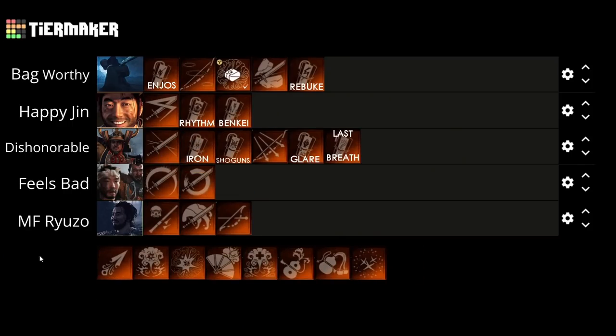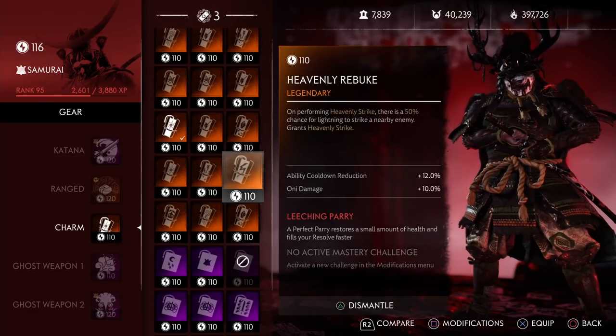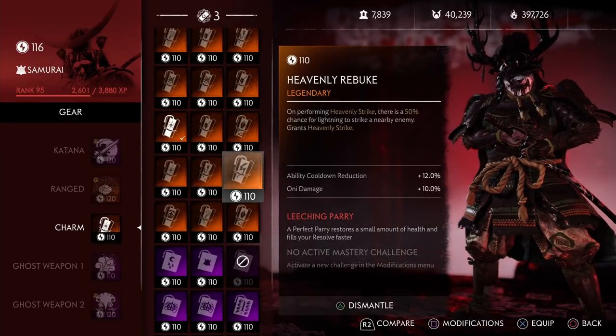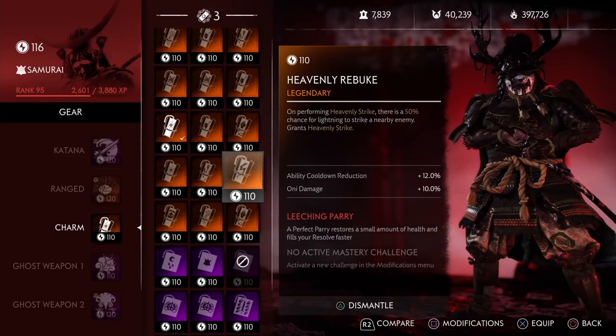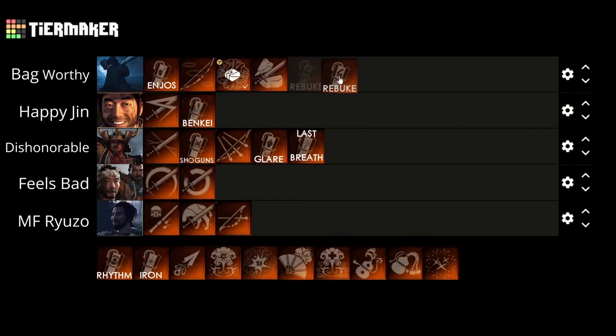Next up we have the new Heavenly Rebuke. This gives you a Heavenly Strike and a 50% chance for lightning to strike a nearby enemy. The Lightning Strike is kind of trash, but the fact that it gives you Heavenly Strike — specifically on non-ultimate builds — is a really good option. Unlike the Stone Striker which gives extra damage to staggered enemies, the Lightning Strike kind of makes up for it but doesn't really compare damage-wise. So I'll still put it at Teabag Worthy but below the Stone Striker.